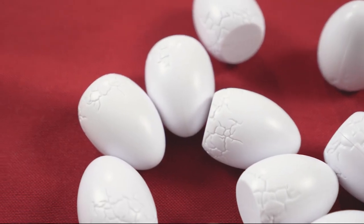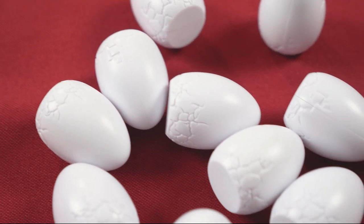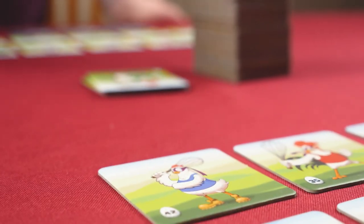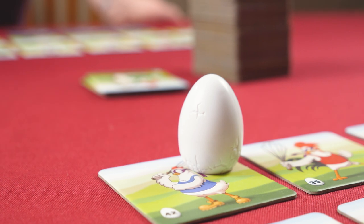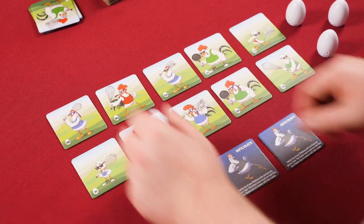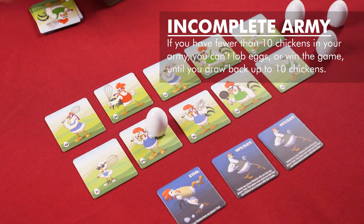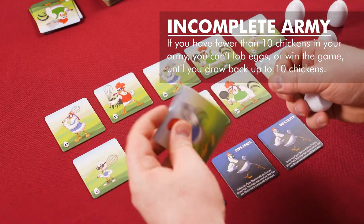Instead of drawing a chicken, if you think you know the identity of another player's chicken leader, you can lob an egg. Place one of your eggs onto the chicken you suspect is another player's leader. If you're correct, that player is eliminated from the game. However, if you're wrong, you must discard two of your own chickens.